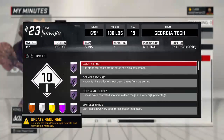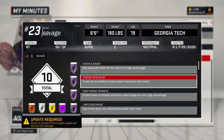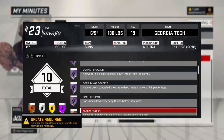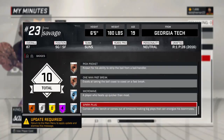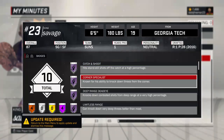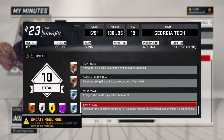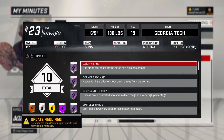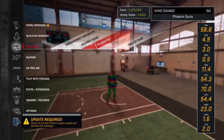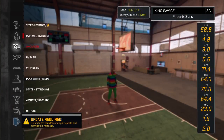He's an 87.65 sharpshooter. As you can see here, I have four Hall of Fame badges: Catch and Shoot, Corner Specialist, Deep Range Deadeye, and Limitless Range. These are the rest of my badges. Now, as you can see, I do not have the Mid Range Dead Eye. Mid Range Dead Eye is actually not required — the badge is irrelevant — but if you would like to have it, and you are a trash Mid Range shooter in park, you might need that badge.